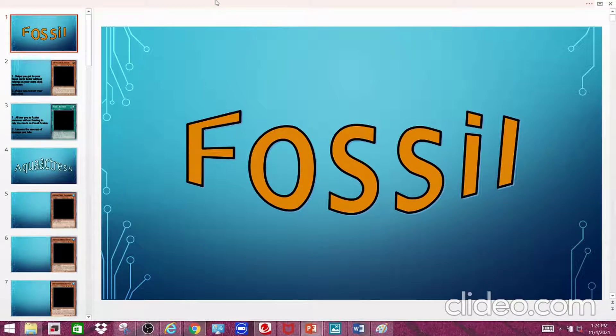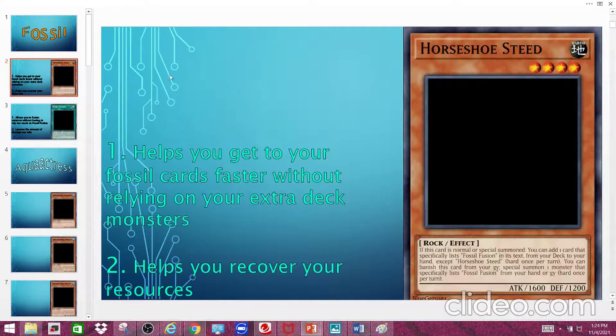They are a fusion archetype that likes to fusion summon using monsters from the graveyard. The first card I have is Horseshoe Steed. It's a Level 4 Earth Rock Effect Monster with 1600 ATK and 1200 DEF. Its effect reads: if this card is normal or special summoned, you can add one card that specifically lists Fossil Fusion in its text from your deck to your hand, except Horseshoe Steed. It's a hard once-per-turn.